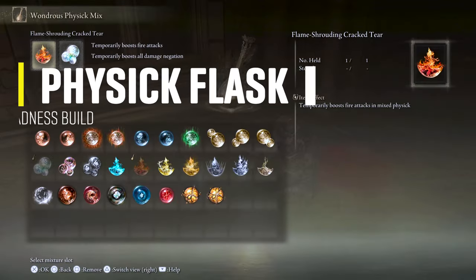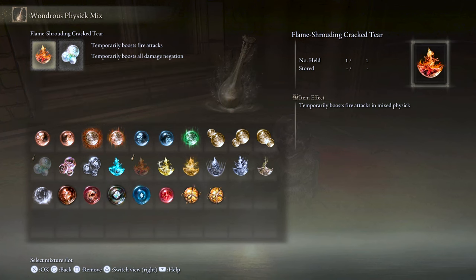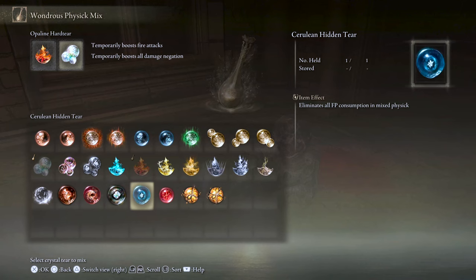For the Physique flask, I'm using the Flame-Shrouding Cracked Tear that will increase fire attacks by 20% for 3 minutes and stacks with the Fire Scorpion Charm. And the Opaline Hardtear that will increase damage negation by 15%. If you plan to use the Howl of Shabriri buff, this can lower the negative impact of damage taken. But if you want to go all out when starting a boss fight, you can exchange it with the Cerulean Hidden Tear to have 0 FP consumption when using Unendurable Frenzy, for example.